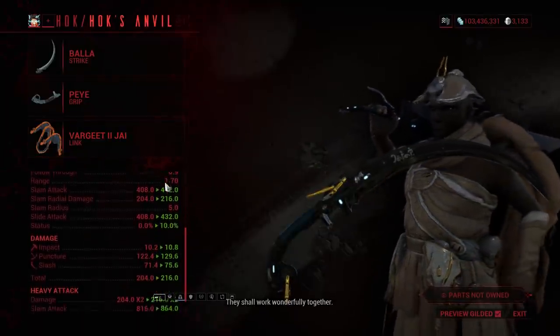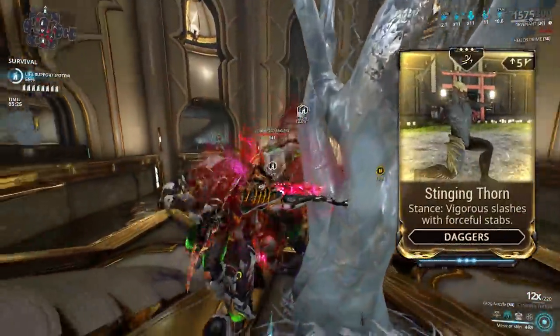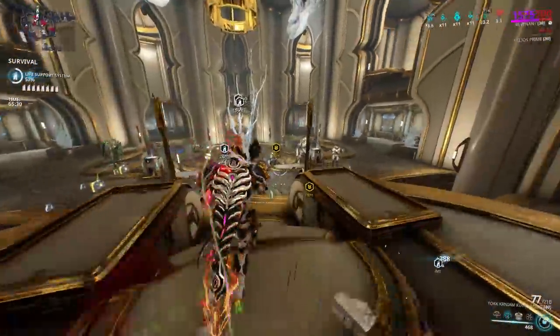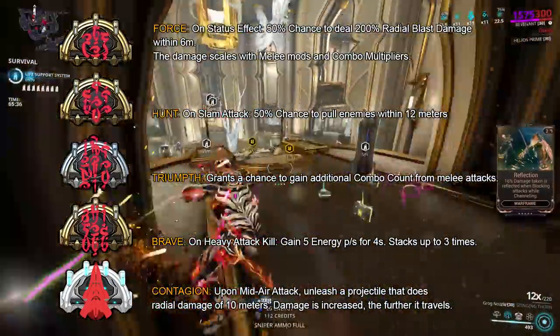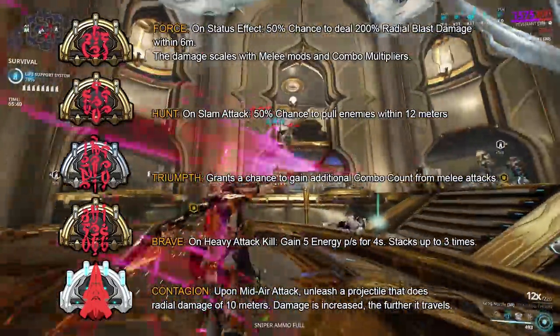The Bala is heavy in puncture, but with the Stinging Thorn stance you can force proc slash, and the stance offers even more utility. Since this is a Zaw, you can fit the Exodia Arcanes. Unfortunately, Exodia Contagion is locked behind the Plague Star event, so if you missed out, you can always buy it from other players. Also, read carefully at what these Arcanes say and do before jumping into the comment section.